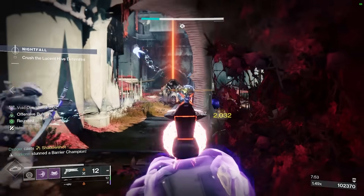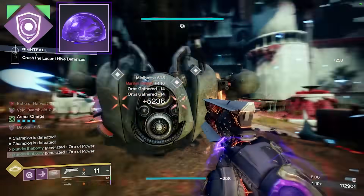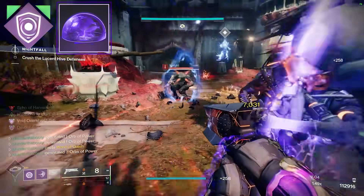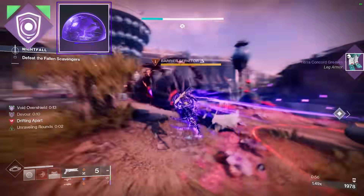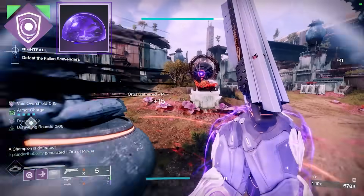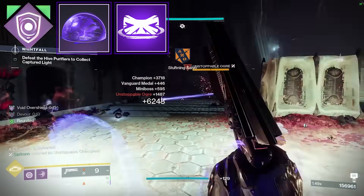Everything with this build starts with an overshield. For our first aspect, we have Offensive Bulwark. Basically, when we have an overshield, it increases our melee range and damage, and melee final blows extend the duration of your overshield. We need to have this overshield to hit for crazy damage — similar to how on the Solar Titan you need Roaring Flames x3. For the Void Titan, we need this overshield, so everything we do with our mod section is about getting our barricade back so we always have that overshield.